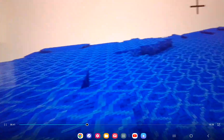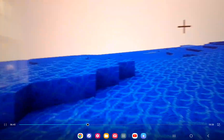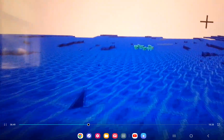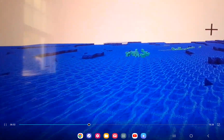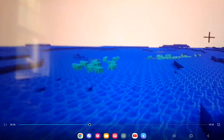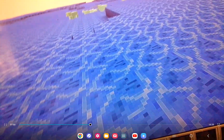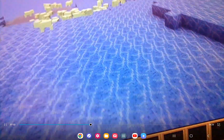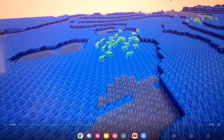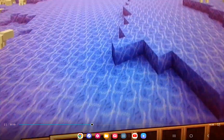Now we're on Neptune, and it looks blue. And there is ice also. So this is Neptune, it's made of Neptune rock, and there's a lot of stuff. Ice everywhere on this planet. Yeah, this is Neptune.